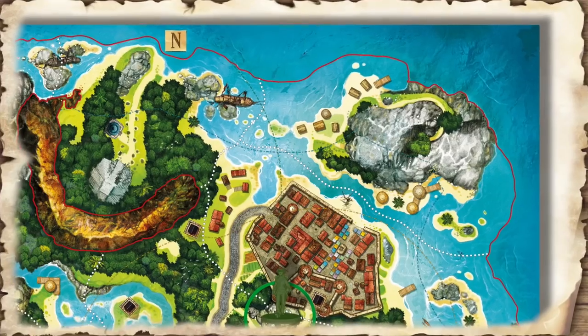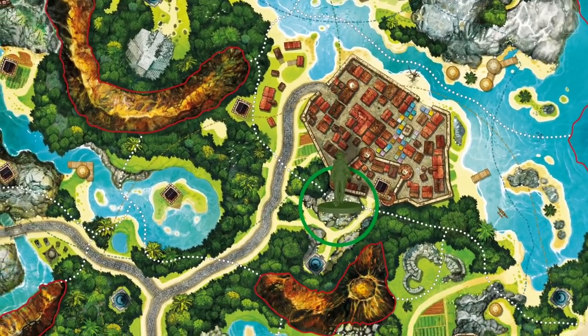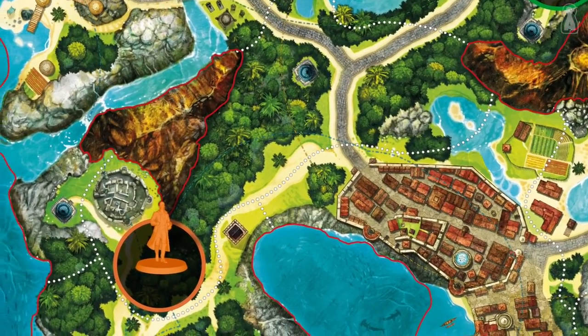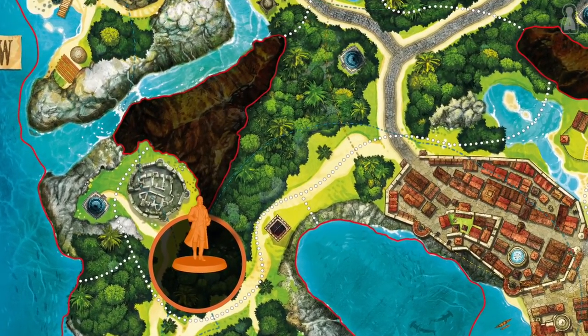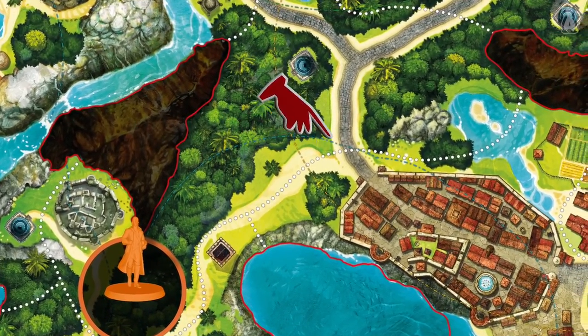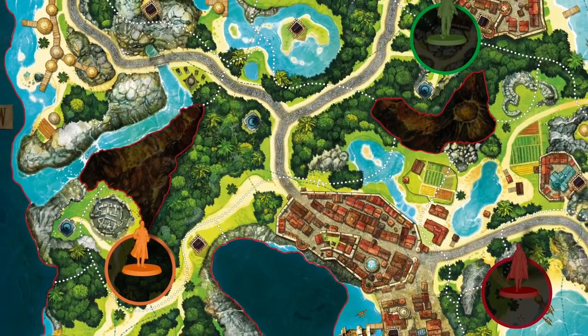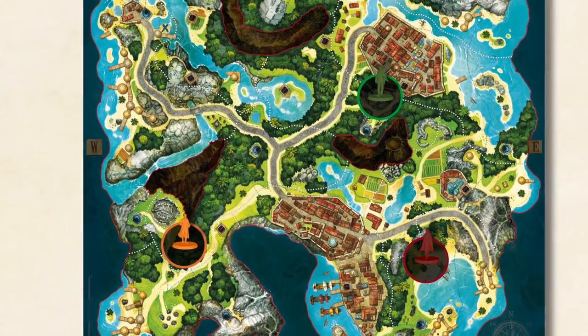In order to have a treasure hunt, you need a buried treasure. The first step of the game consists of hiding the treasure somewhere on the island — the honor goes to Long John Silver, who may hide his treasure almost wherever he wishes. Long John Silver cannot bury his treasure inside the starting position circle of any active character, in a restrictive area surrounded by a red line, nor on a white dotted line between two different districts. The treasure also cannot be in deep water zones behind red lines on the map, as those are restrictive areas where no one can go during the game.